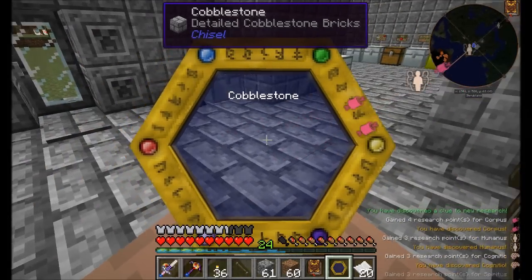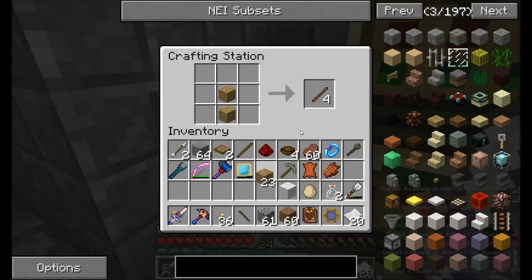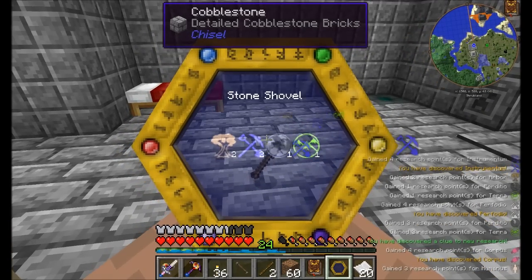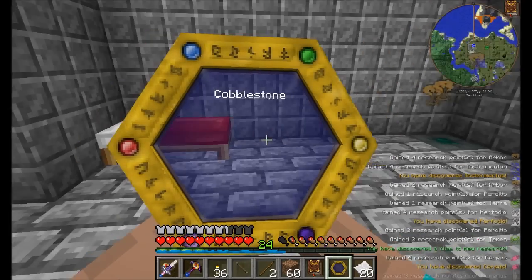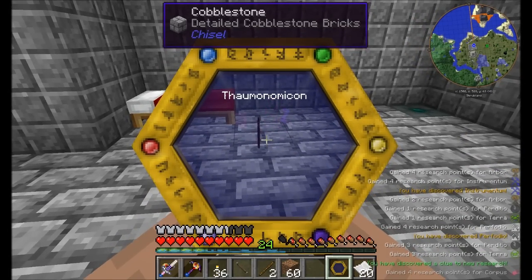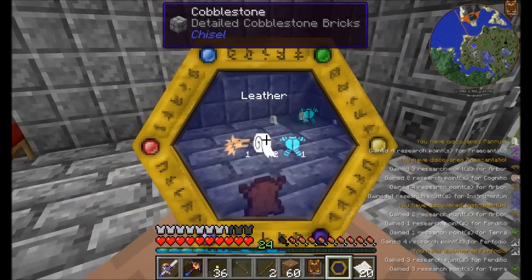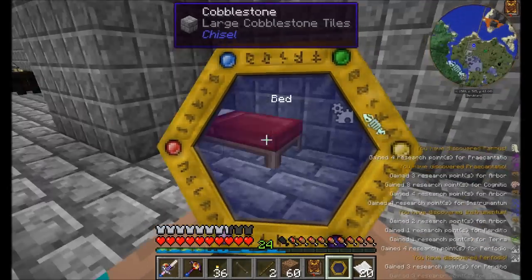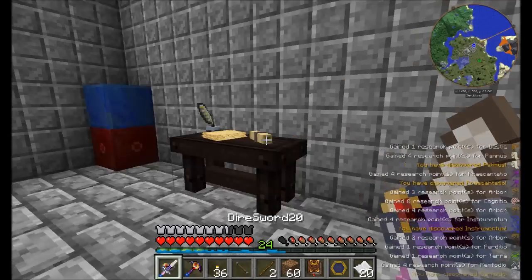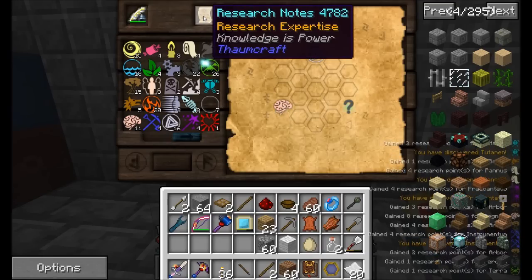I scanned a shovel and a crafting station. Now I should be able to scan all kinds of cool things — I'm unlocking more and more. Scanning the Thaumonomicon gives lots of points and I just discovered the Magic aspect! Scanning redstone — I've got it. So now that I've discovered a bunch of different aspects, we can see them listed in the Aspects of Magic section. Every time you scan a block with aspects in it you get aspect points in the table, and those are what I need for Research Expertise.